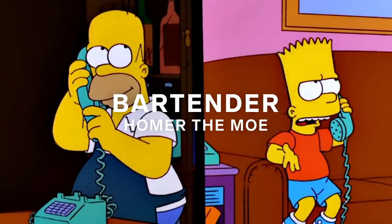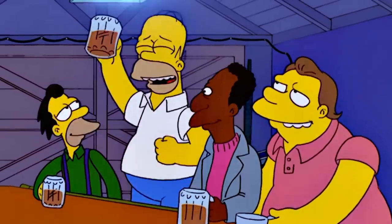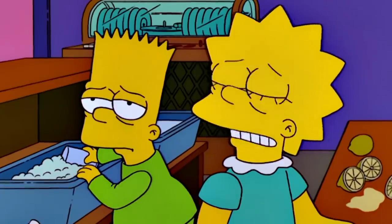Homer first fills in for Moe at Moe's Tavern, and then when Moe rebrands as a swanky nightclub, Homer opens up his own bar in the garage. At this point in the show's evolution, you can even start to see the writing and the style of the show change. The episodes become less character-based and less morality plays and more plot devices and basically just factories for jokes and gags. And that includes Homer's jobs.